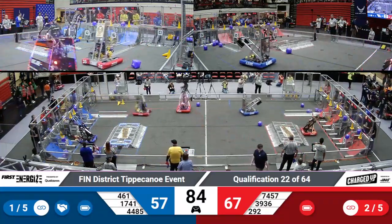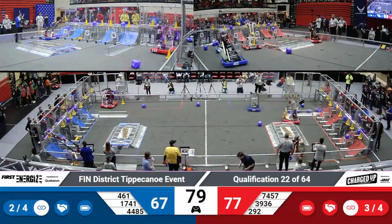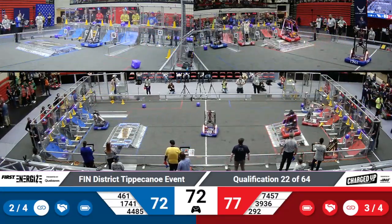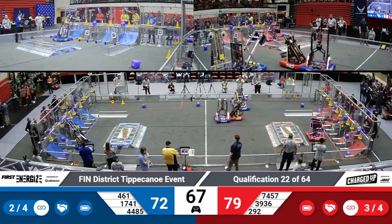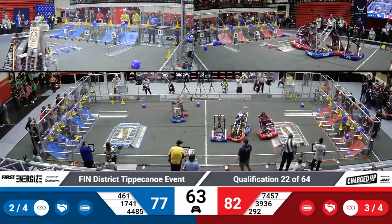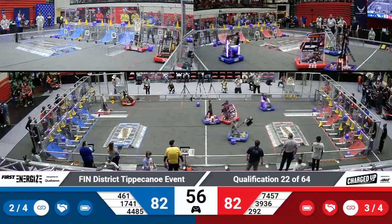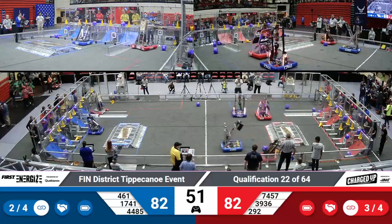Robots can traverse over the charge station at any time during the match. Some teams prefer to go over rather than around. 461 and their Alliance partner 4485 making use of the loading area — that's the area on your side of the field, on the audience side, that only the Alliance of that color can interact with. 292 Panther Tech getting themselves over their charge station, getting right into the fray in the center of the field. Just under a minute remains with the score currently the same on both sides of the field.